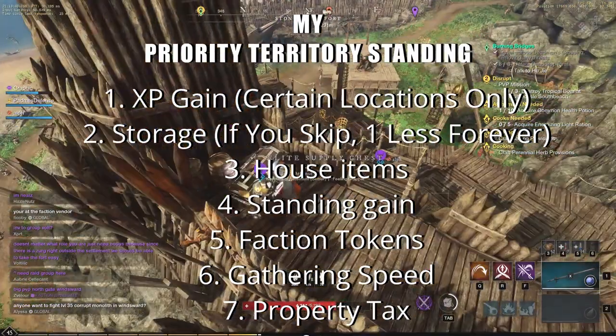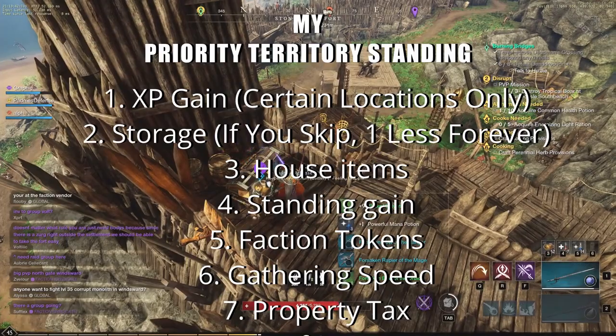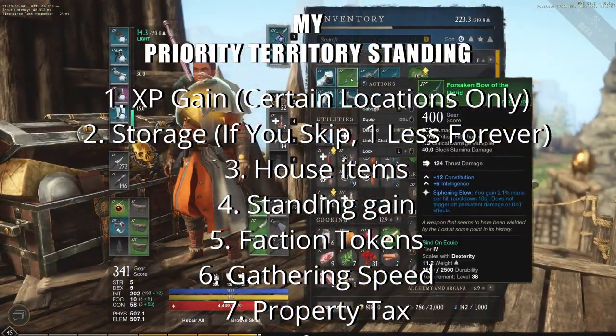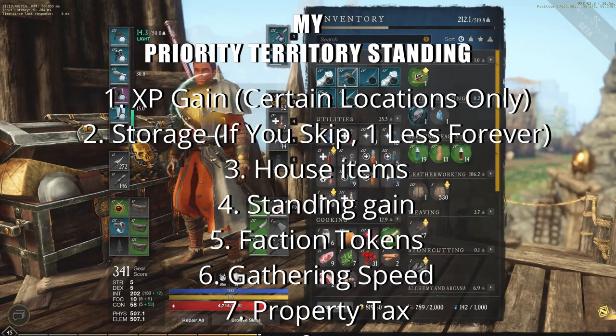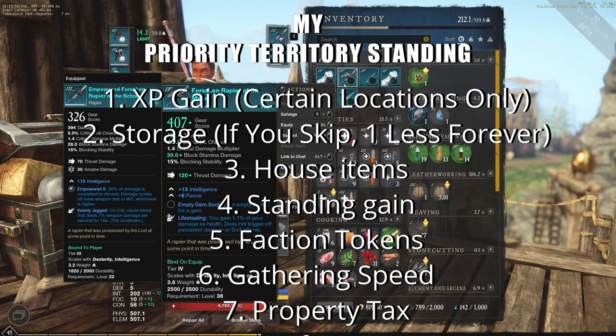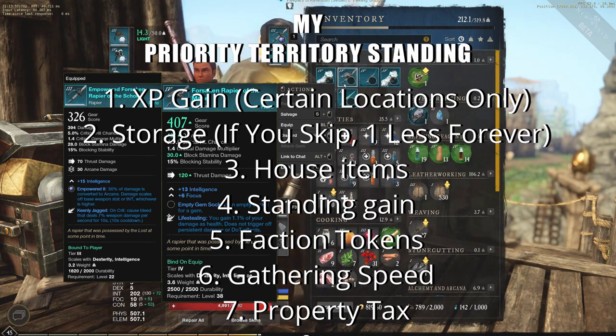A lot of people want to start with storage, going into house items, going into one level of XP gain at level one, then going into faction tokens and gather speed, property tax, standing gain, station fee, and trading tax. You can prioritize whatever you want most for that area at that time, but eventually branch out to the rest, because there are diminishing returns.